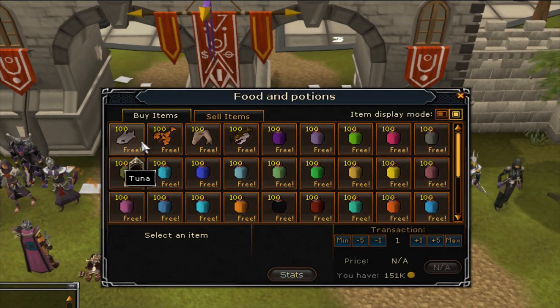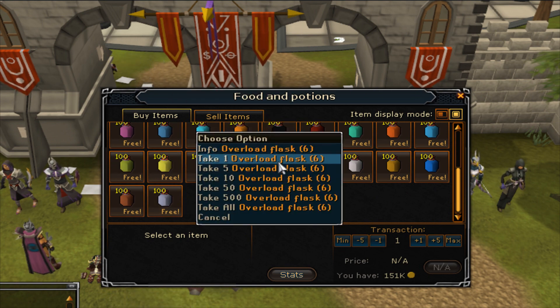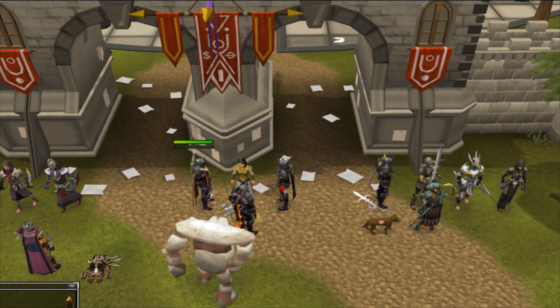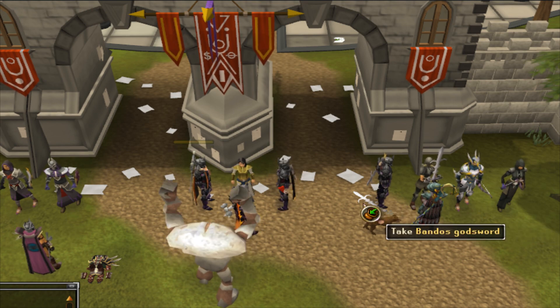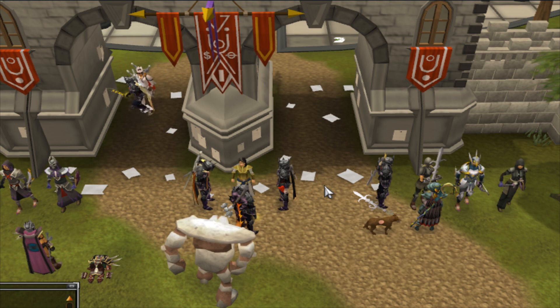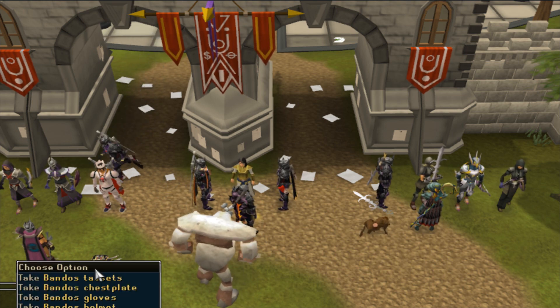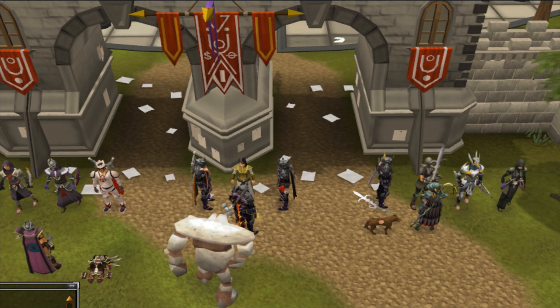Last thing is food and potions. The beta has all potions and foods available. Overloads are broken right now so you can drink them without taking damage. Don't forget to rate, subscribe, and have a good day — watch the next part.